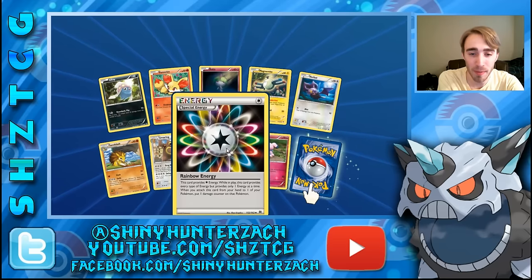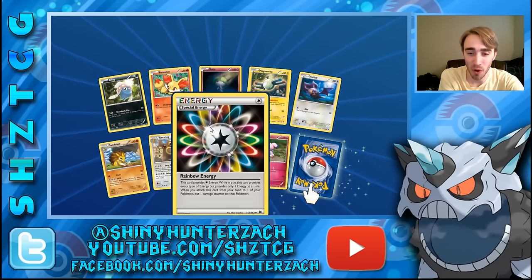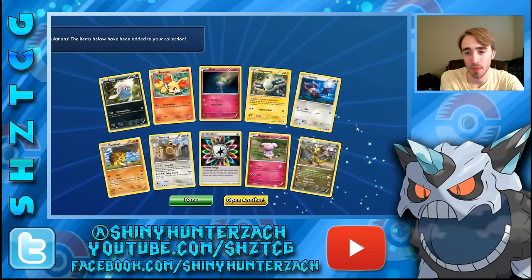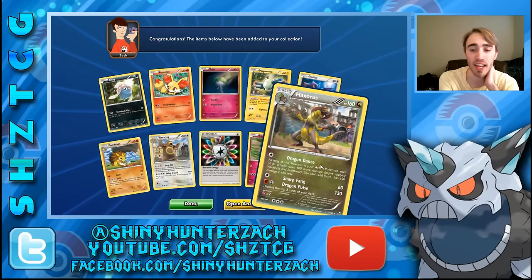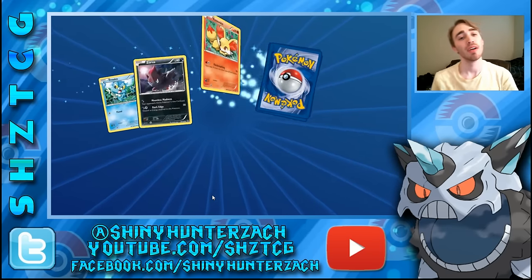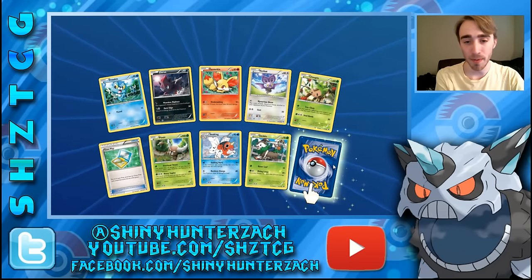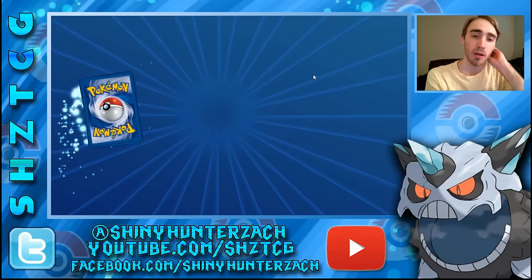We have an Earthen Ring and a Rainbow Energy, which is really good. It provides basically any type of energy you want, but when you put it down you have to put one damage counter on that Pokemon. Then we have a Haxorus holo with Dragon Dance, Sharp Fang, and Dragon Pulse. Next pack — another Chespin, a Town Map which got reprinted — you turn all of your prize cards face up for the remainder of the game — and our rare is another Noivern.